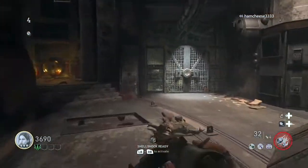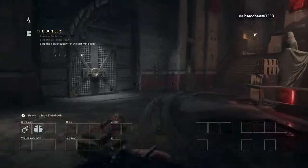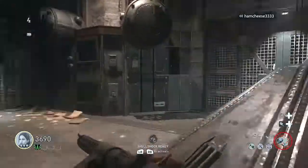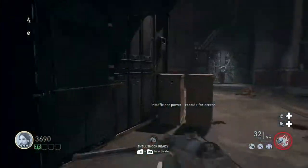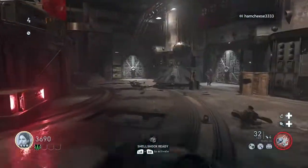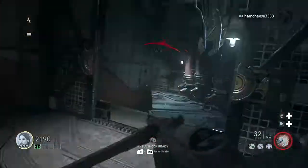Here we are in the main bunker, and now our next objective is to find the power supply for the salt mine door. This is the salt mine door right here, and the power supplies are going to be through this door over here and that door over there.